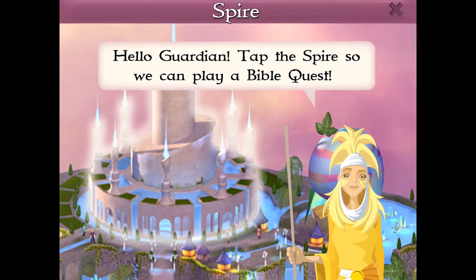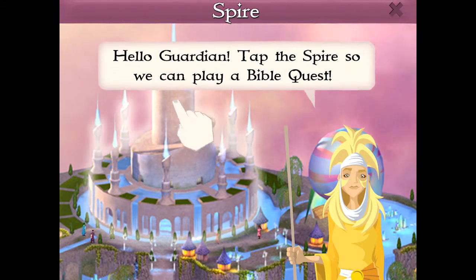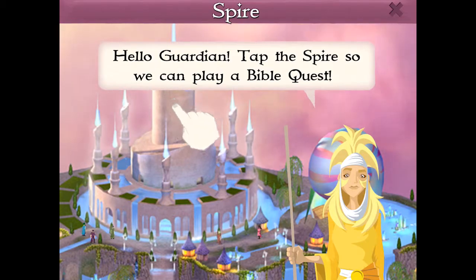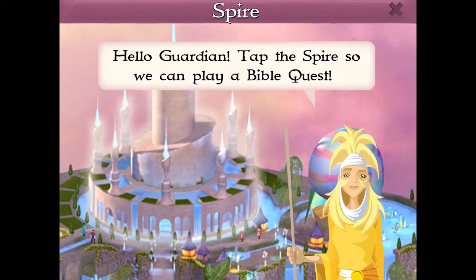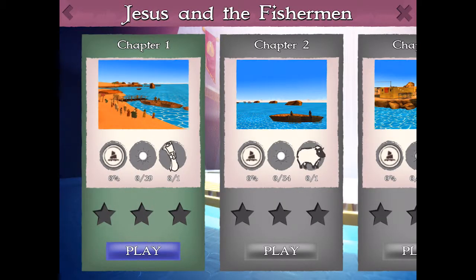The moving hand shows you where to tap, so that you can go on your first Bible quest. You are now a Guardian of Ancora and ready to play the game. Take your first Bible quest and bring the light back to Ancora.